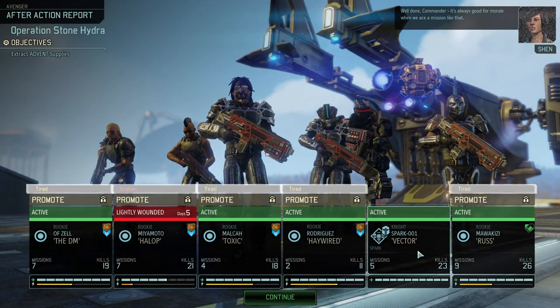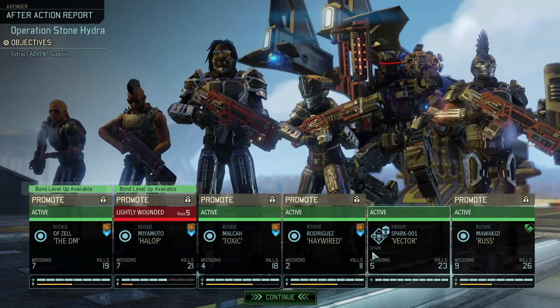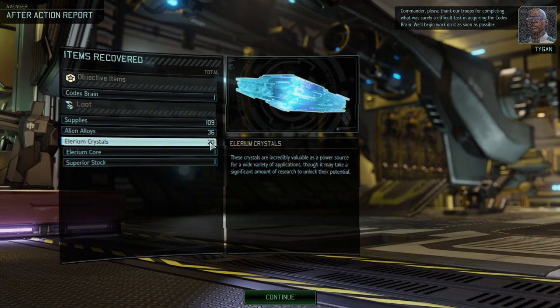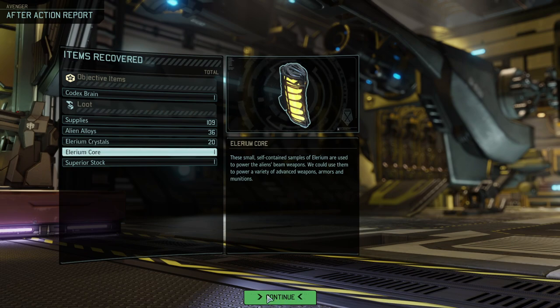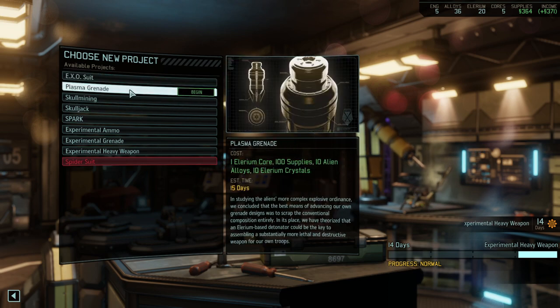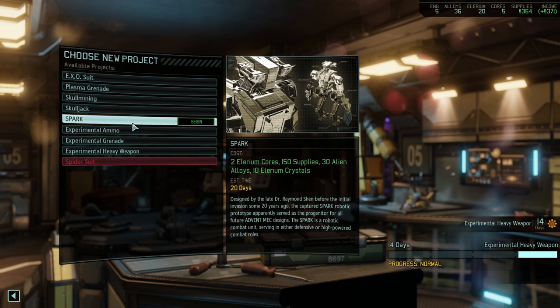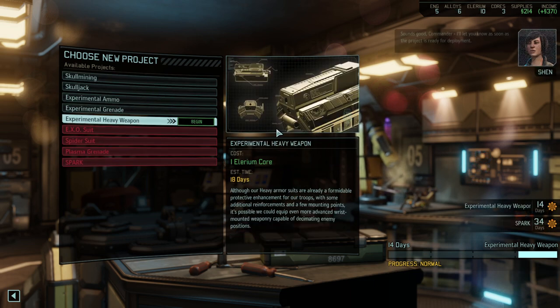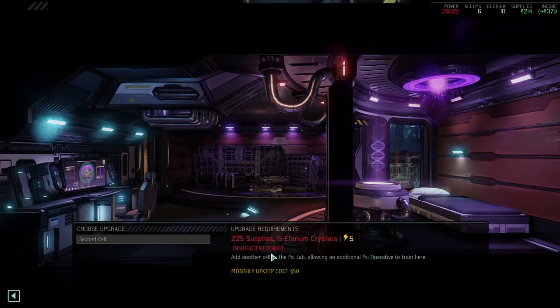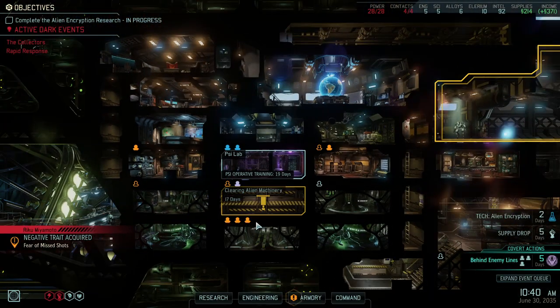We've landed and are back. Vector did not receive another promotion but I think the rookies did quite well overall. That was fun - we got some supplies, 36 Alien Alloys, 20 crystals. That should be enough for another Spark, plus a core and a superior stock - the superior stock is nice. The Spark costs 10 Elerium crystals, so we should definitely do that. It will eat up all of our alloys but so be it.